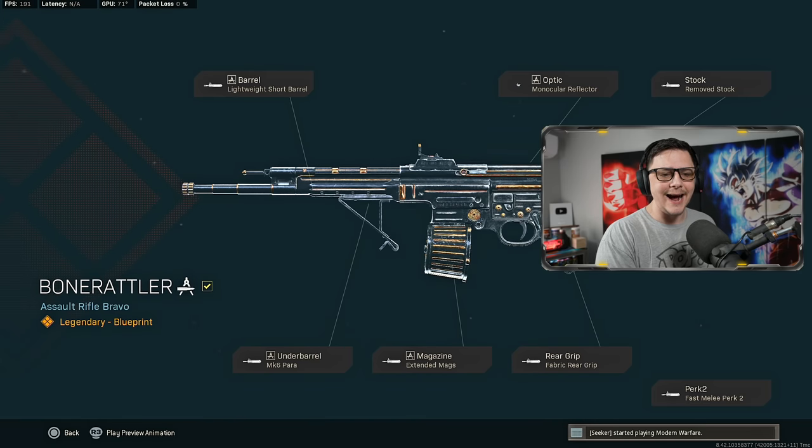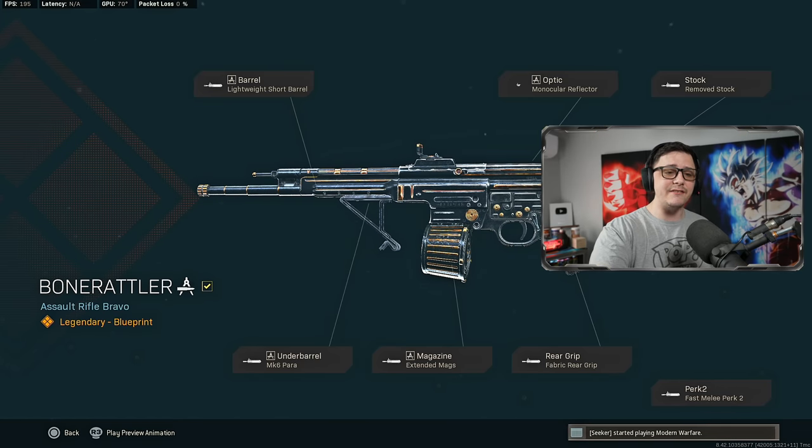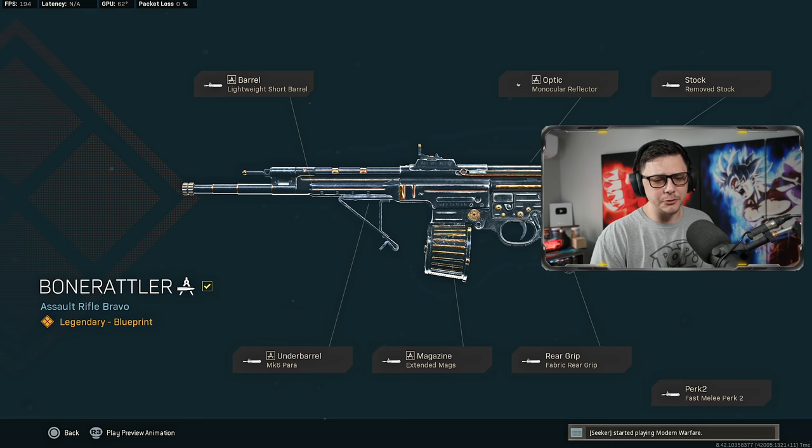This is one particular blueprint — I would call it more of an SMG build. You can see it does have the extended mag, which is necessary, and this is the one you'd probably use more often, at least with the current settings. The other blueprint only has a 30 round mag and is built more for range. So you can choose which makes the most sense — this is the short range one, but it comes with a 60 round mag.